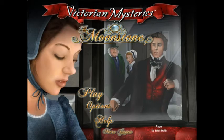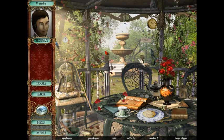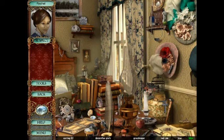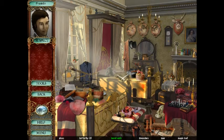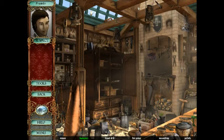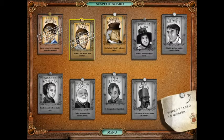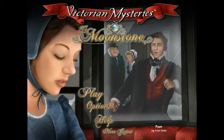Next up is Victorian Mysteries: The Moonstone, and there's also Victorian Mysteries: The Moonstone HD. This is another one of those hidden object games — I haven't had one of these in a really long time. You've got these Victorian scenes that are just full of clutter, and you're trying to find a letter opener or a pear or a butterfly or something like that. The story actually seems pretty cool — the Moonstone has been stolen from this mansion. You play as Detective Cuff, interrogating all these suspects and searching for clues. There are various little puzzles in this game, but mainly it's a hidden object game, so if you like that sort of thing, check it out.